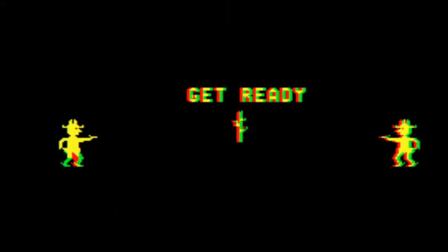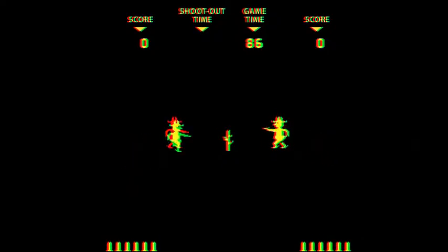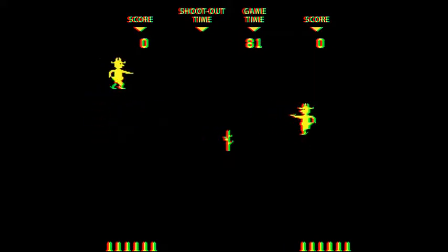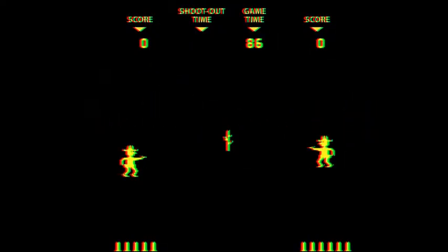The game begins with the cowboy on each side of the screen. The playfield is divided into thirds. Each cowboy is able to move within their third of the playfield, although you can't move your cowboy into the center of the playfield. You can move around to either dodge the opponent's shots or line up your cowboy to get a better shot at your opponent. The object of this game is to shoot the other cowboy before they shoot you.